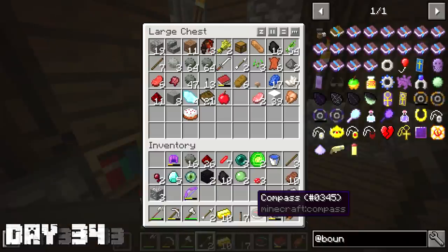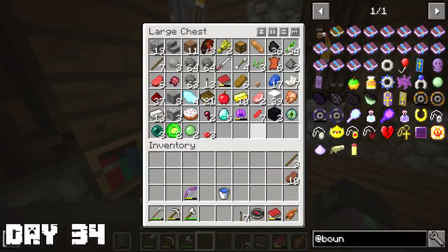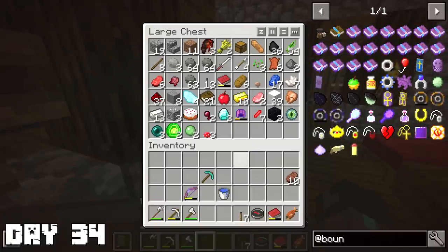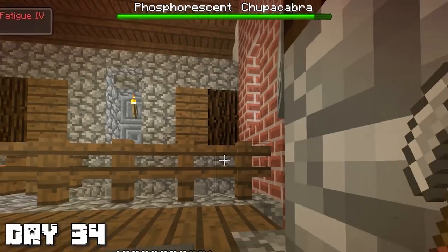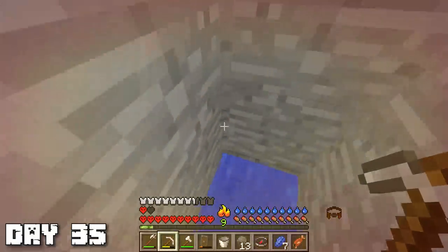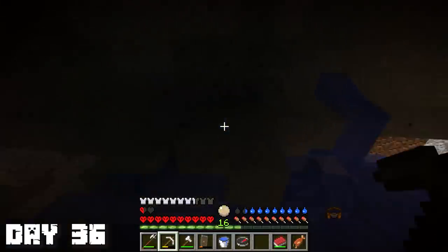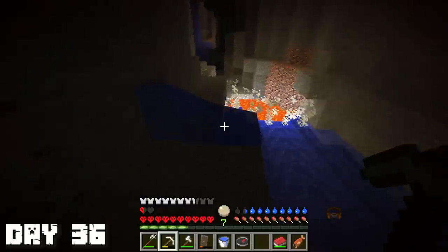I found a couple heart crystals on the way, so when I get home I might be able to make another heart container. On day 34, I returned home with a lot of goodies and most importantly a diamond pickaxe — but it requires mining level 16. My levels were kind of crazy — I had 27 levels, probably from the coal and mobs I was farming. I came back on after a recording session and saw a phosphorescent chupacabra boss bar, but I couldn't find it — might be a good thing because it would probably one-shot me. So I spent a lot of that day just mining to get to mining level 16. While down in the mines I spotted more diamonds, and then I realized I was wrong — I could just mine them normally without needing level 16 for that. My brain just wasn't working.